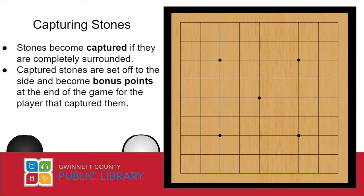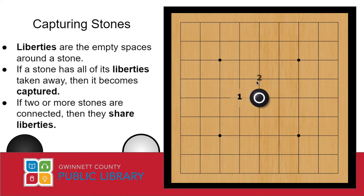Let's take a deeper look at how capturing works. If I place a stone on the board, you can see that it has four empty spaces around it. We call these empty spaces liberties, so our little stone here has four liberties. When counting liberties, we count the empty spaces that are up, down, left, and right of a stone, but not diagonal. If two or more of your stones are connected, then they become a group, and they actually share their liberties with one another. So this group of two stones has six liberties.